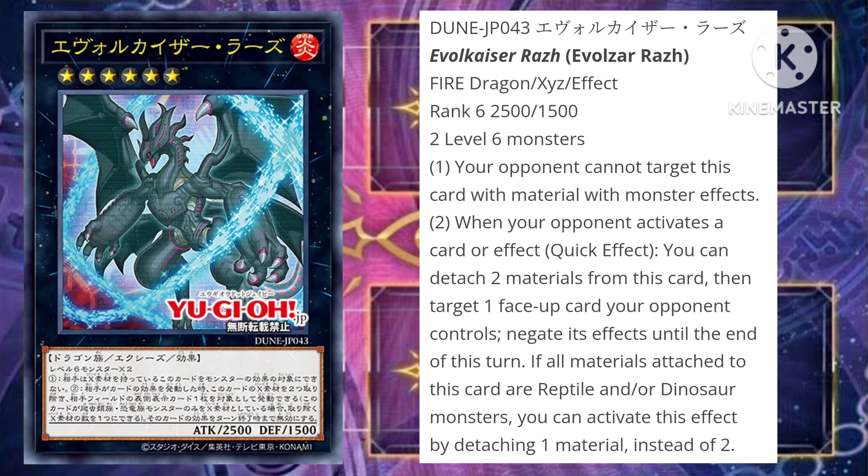This card is pretty alright. Its first effect — protection from targeted monster effects as long as this card has materials — is decent, though I don't know why it's so restrictive. Not only do you need materials for the protection, but it only covers targeted monster effects. The second effect is pretty cool though — you detach a material when your opponent activates a card or effect, target either that card or a different card your opponent controls, and negate that effect. If you have Reptile and/or Dinosaur monsters as Xyz materials, you only detach one instead of two.